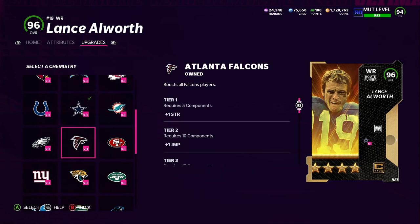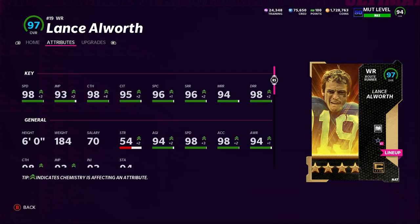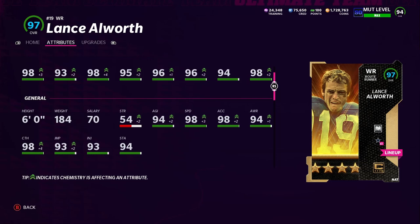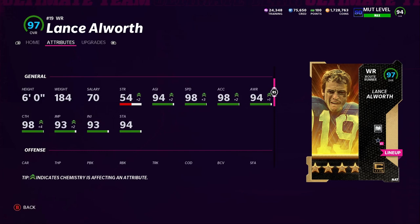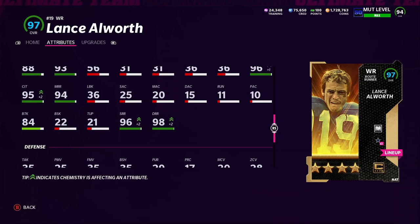With cams he comes in at 97 overall — still a bit disappointing, I thought he'd hit 98. Stats: 98 speed, 93 jumping, 98 catching, 95 catching in traffic, 96 spectacular catch, 96 short route running, 94 medium route, 98 deep route. Also 94 agility, 98 acceleration, 94 awareness, 82 carry, 93 juke move, 88 spin move, 84 break tackle, 88 return. This card has been a goon since day one.